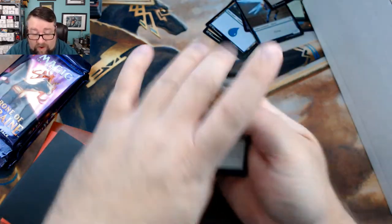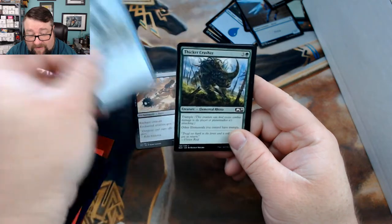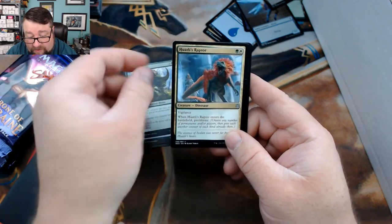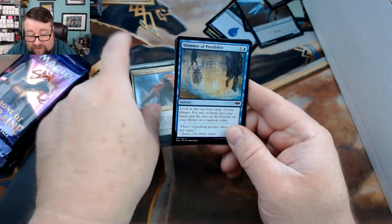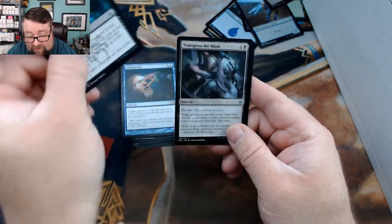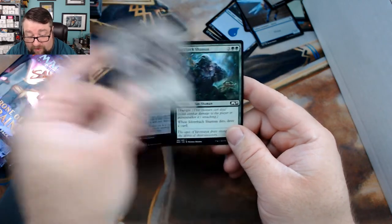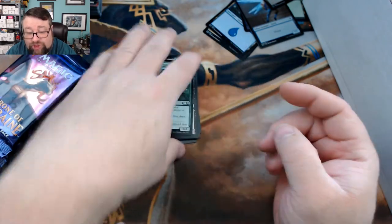All right Golden, let's see what you got. You got yourself a Dead Weight, Anticipate, Thicket Crasher, Hauteleaf Raptor, Shimmer of Possibility, Mind Sculpt, Mephitic Vapors, Transgress the Mind, a Fume Spitter, and a Silverback Shaman.